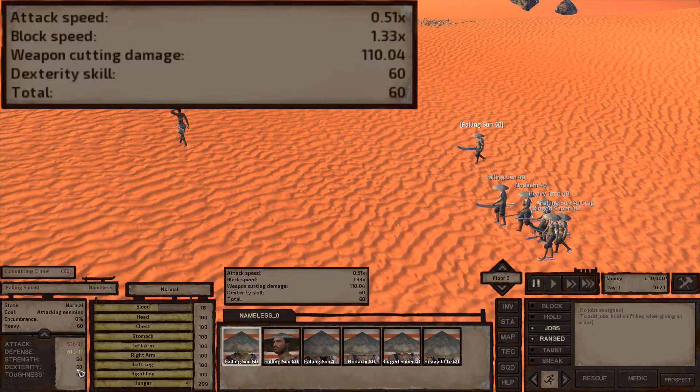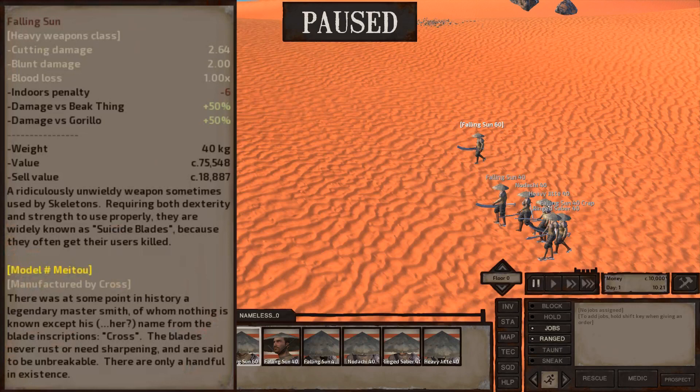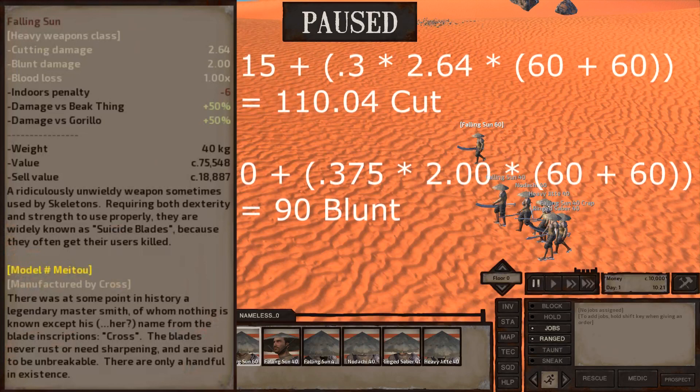Our first example has 110 cut damage and 90 stun, as we covered before. The Falling Sun is a heavy weapon, and unusual for a heavy weapon, it is primary slash, with 2.64 cut and only 2 blunt. We'll be using the weapon's cutting damage, our dex, and heavy weapon stat for the primary damage formula, resulting in exactly 110.04 cut. And for the secondary formula, we have the weapon's blunt damage, our strength, and heavy weapon stat, resulting in 90 blunt — as expected.